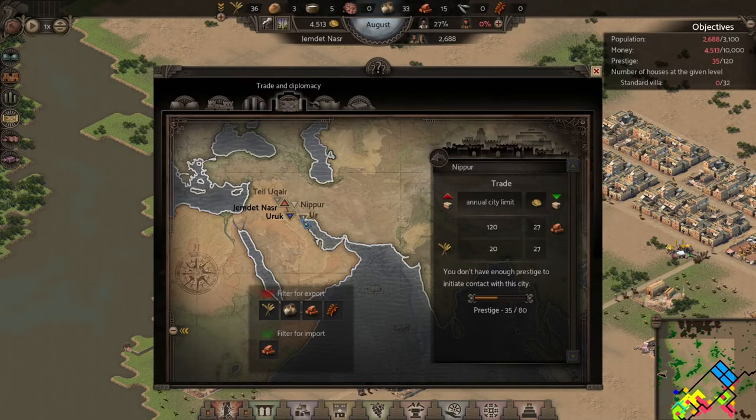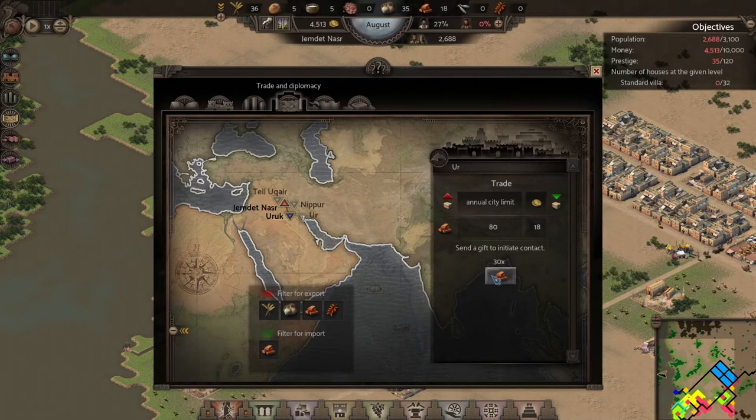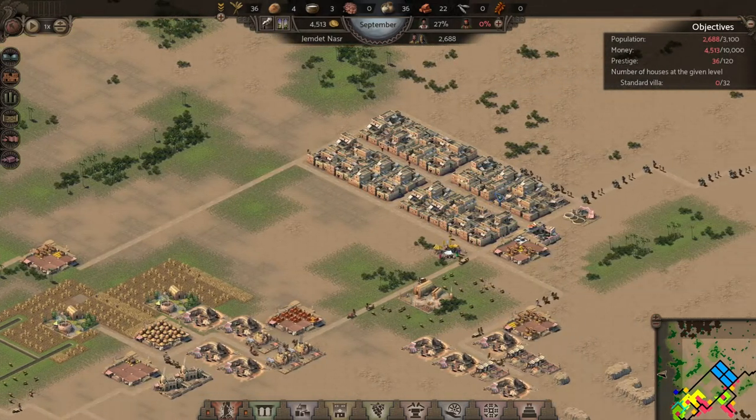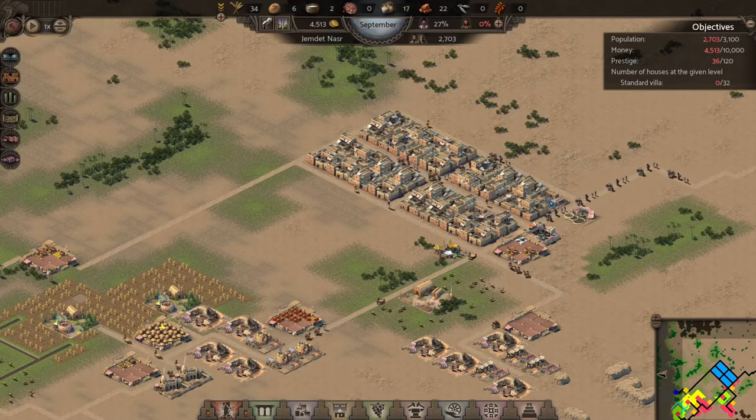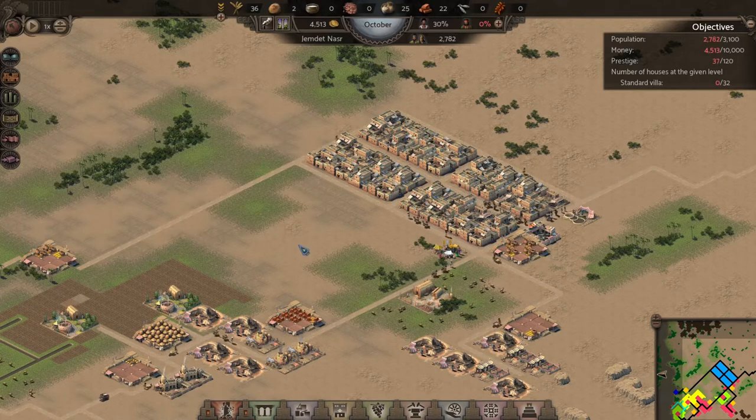Let's take a look at this — we're going to need 30 bricks in order to send to them, and right now we have 21, so we're pretty close to being able to initiate trade with that city.